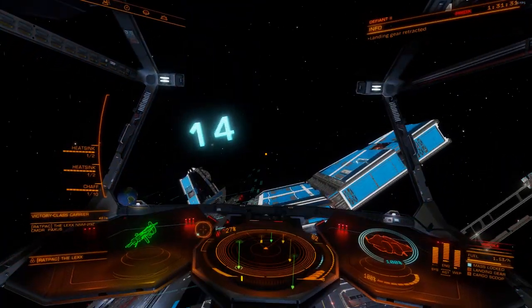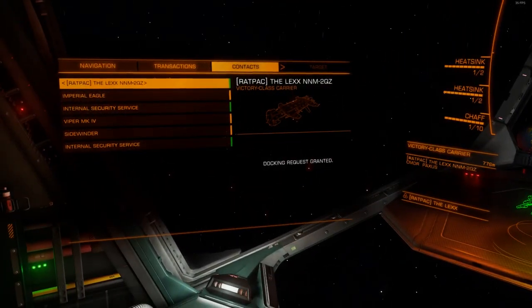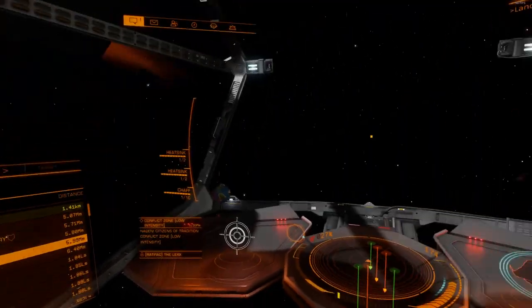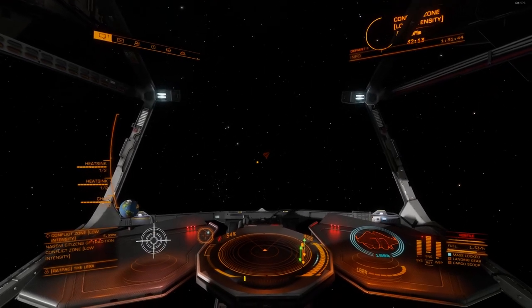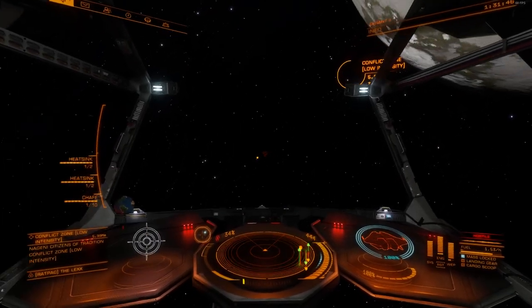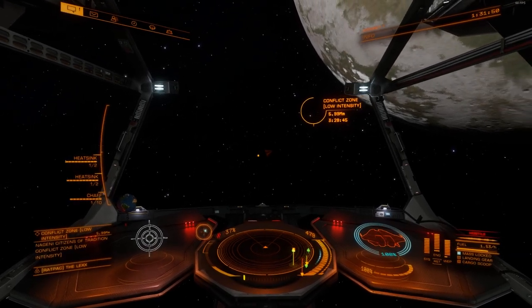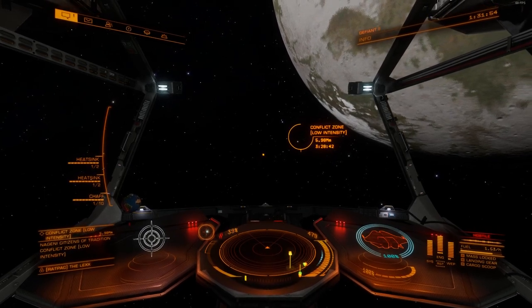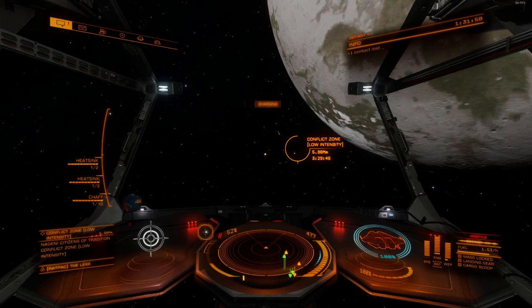I'm going to skip the journey again because it's pretty boring. I'm just parked right next to the planet, and the conflict zone is right next to that. There I selected it from my navigation system. Got a boost away from the carrier, because the carrier has just enough gravity — it's called mass effect — to lock me to it, to prevent me from going into supercruise. But there, it's cleared and now I'm entering supercruise.